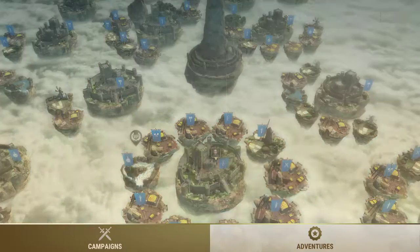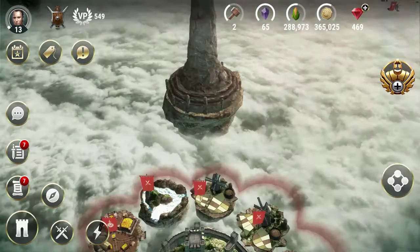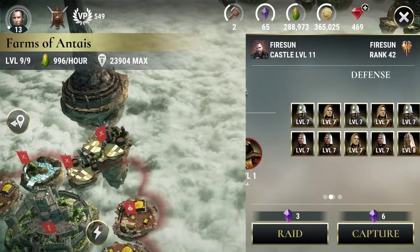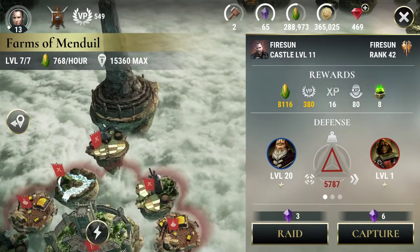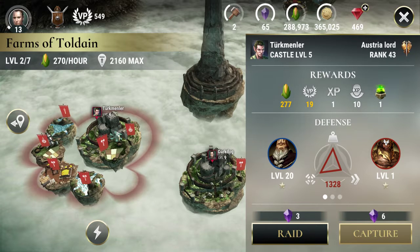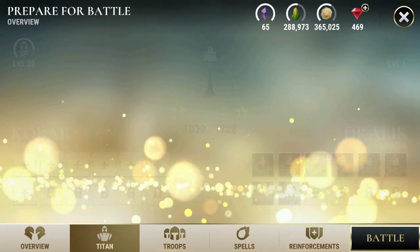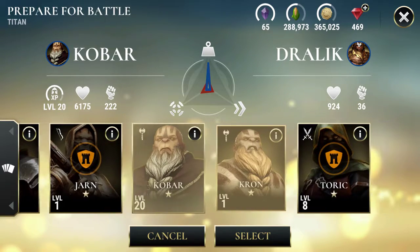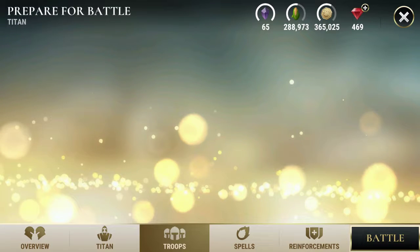I'm going to raid a base — not going for loot. I'm going to raid this base. For that, I'm going to take the new titan. Let me show you the new titan. Its name is Cron. Let's go and select it.